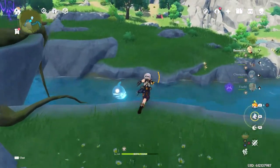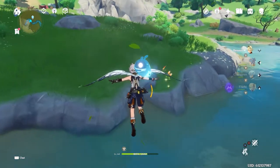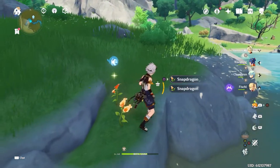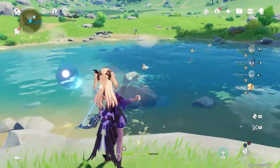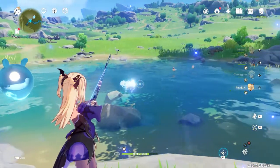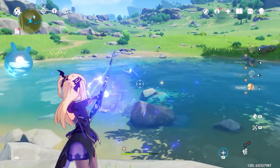And of course the Windwheel Aster is not the only thing that you can gather here. There is also Snapdragon that can be found right at the edge of the pond. And if you have an archer in your party, you can go ahead and even gather some fowl while you're at it.